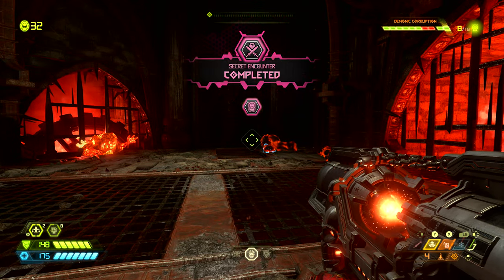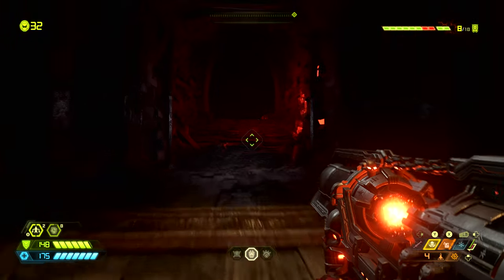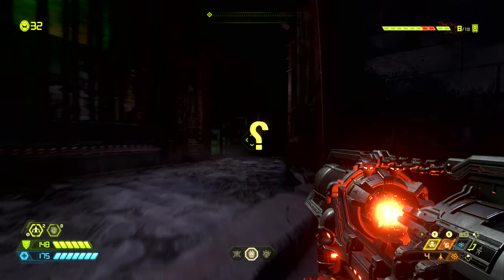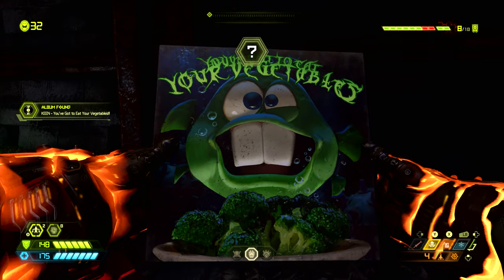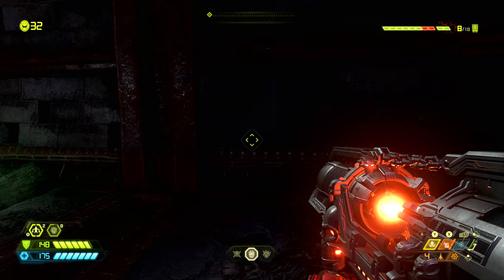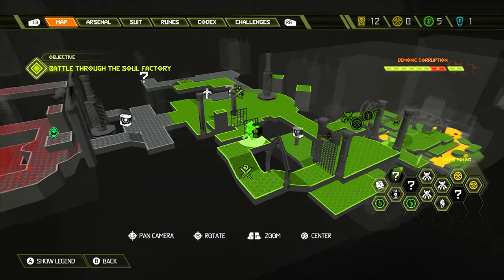Once we have defeated that, we want to come back to where the gore nest was, follow the stairs up and around where we can find a secret. This secret is the collectible vinyl album for Keen — 'You've Got to Eat Your Vegetables.' On the map this can be found right where the vinyl icon is.